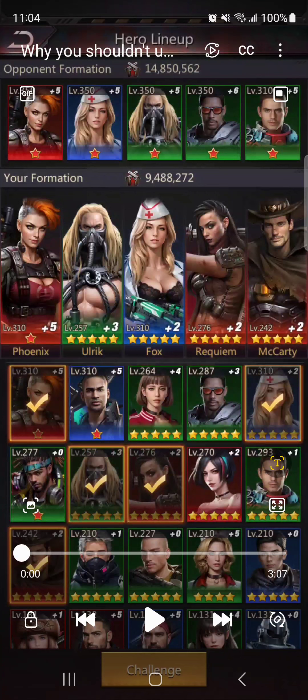I've found that I can easily take out setups that use Ulrich as a defensive hero. This person here at 14.8 million might has three green heroes stacked on the right side. They're using Ulrich in the center defensively, and this setup is absolutely fabulous for me to take them down. Their heroes are leveled up to 350.